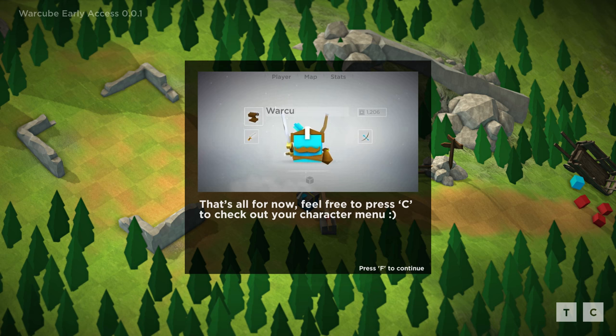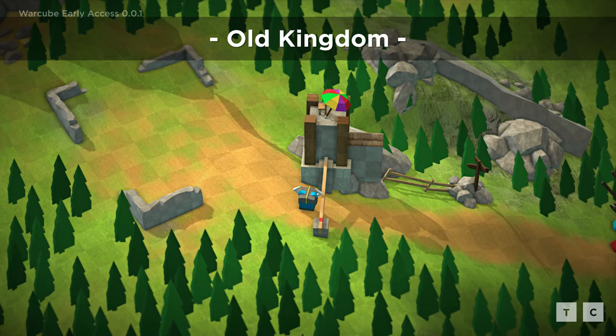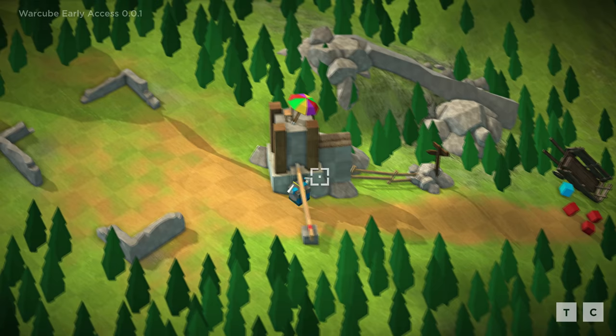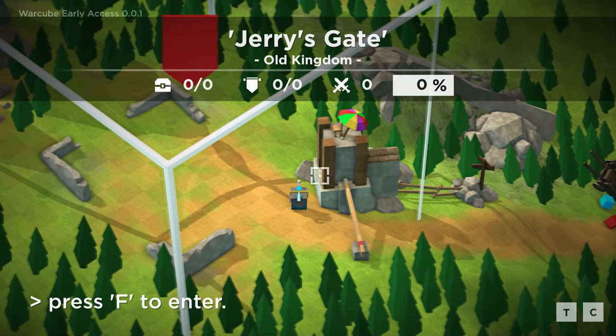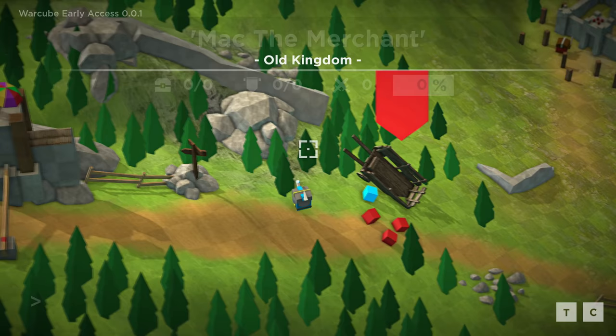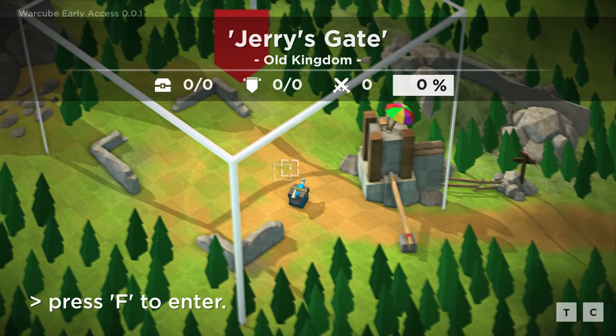Feel free to press C to check out your character. So here we are, folks, in the old kingdom — or potentially what will be the old kingdom. This is the very first area we're allowed to go into here. It looks like we have Jerry's Gate. Why is there like a little umbrella over there? All those little bad dudes. Let's head this way with our horny helmet here and go into Jerry's Gate. Press F to enter — we'll load right in. What's going on here in Jerry's Gate?